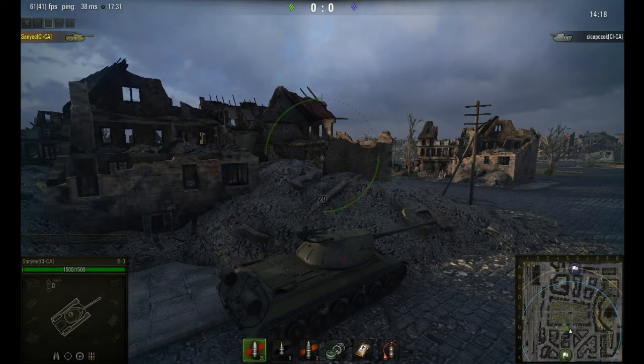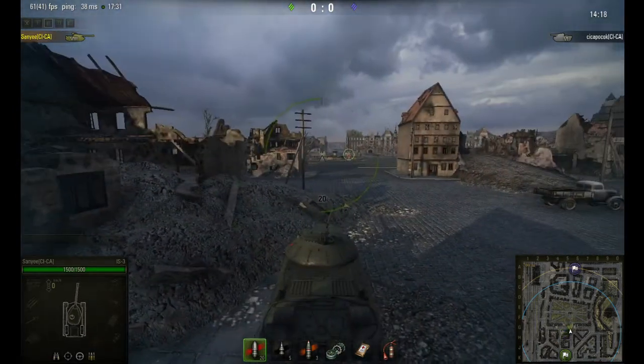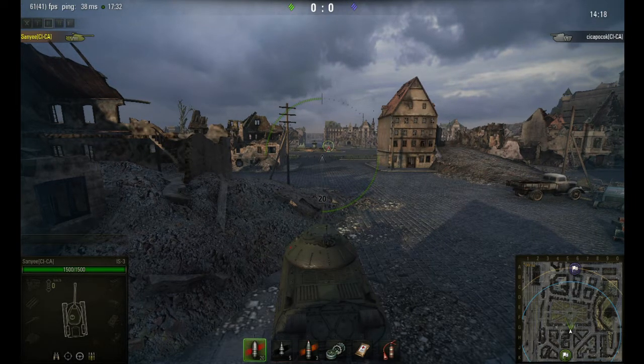In this example, I took my IS-3 as the high-tier tank and Tsitsapocok is in her M6, which is of course a tier 6 tank, so she is in an underdog position. But even if you are in a low-tier tank, you could be an asset for your team. Don't throw away your life just because you are in a low-tier tank in the battle — but that is another story.